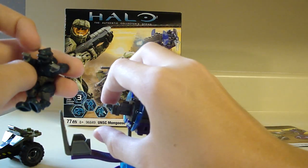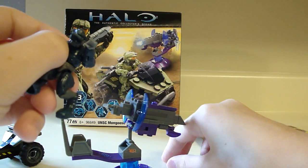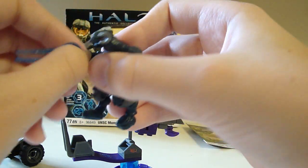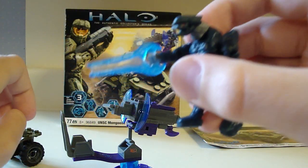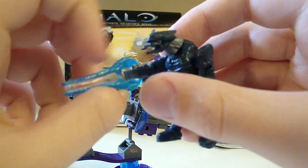Elite — it's a blue Elite. Here's the Plasma Sword, which is nice, because for a small $10 set you get a Plasma Sword. It has plastic in the middle, so it won't break easily.